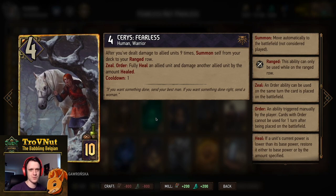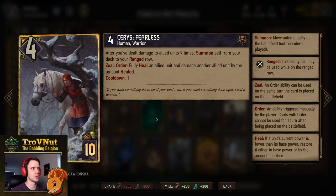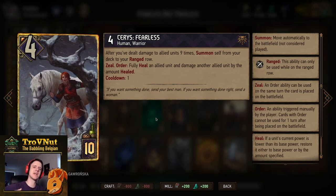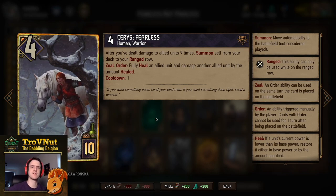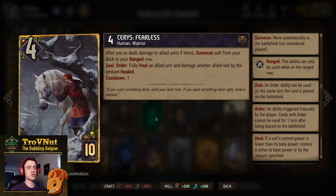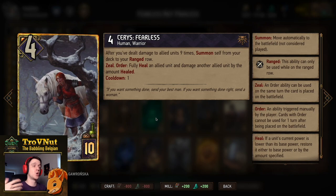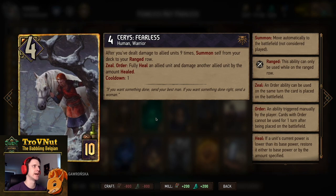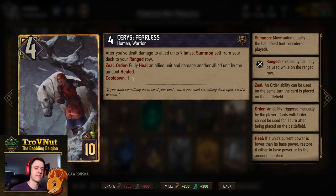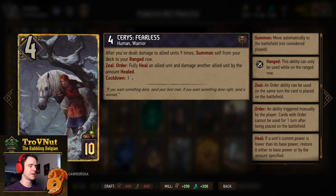Now the new Cerys Fearless card — after you've dealt damage to allied units 9 times, she summons herself from the deck to your ranged row. She also has an Order ability: fully heal an allied unit, then damage another allied unit by the amount healed. For example, healing a 12-power unit from 2 to 12 deals 10 damage, but nothing stops you from putting that 10 damage on one of Harold's Pals or a Deafening Siren. Her order ability also refreshes every turn.